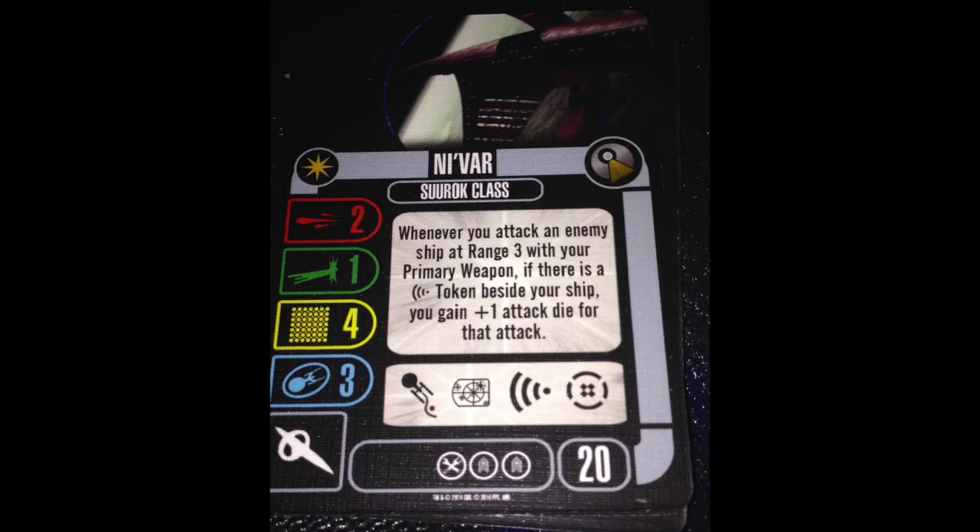Not necessarily because we want photon torpedoes, but we might want an AF particle beam or something just to cover a rear firing arc — or the 180 that we don't get covered. The nice thing here is we do get a native 180-degree firing arc, which does make up for only having two attack dice a little bit. But still, when you're talking about ships like a Keldon class that get five dice 180, it's kind of hard to compare.